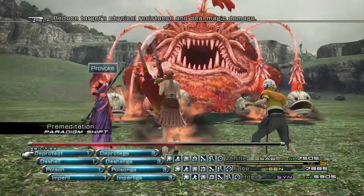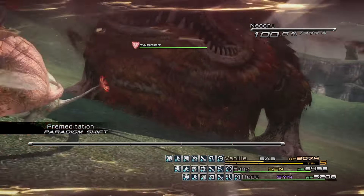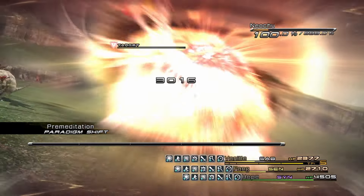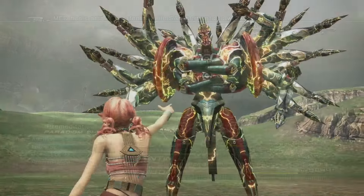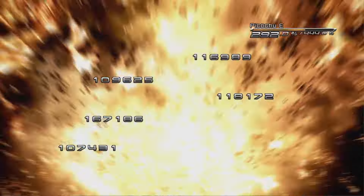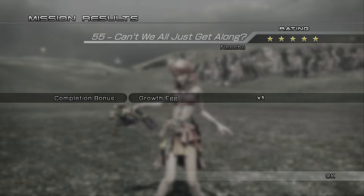I hadn't really used Death before, so one-shotting a huge boss was surprising. On my first encounter I cast it once and nothing happened, then cast a second time and it was already dead. I almost died to the smaller adds because I was so shocked — I quickly summoned to heal myself, killed the remaining enemies, completed the fight with five stars, and got the Growing Egg.